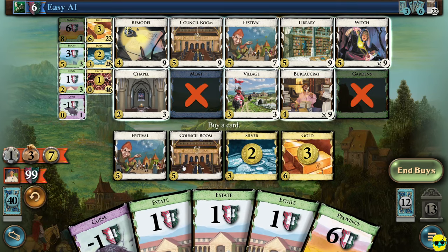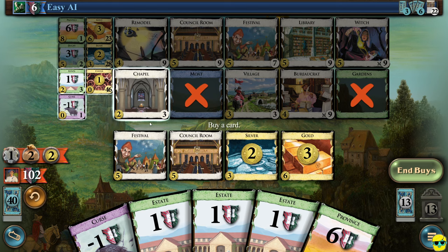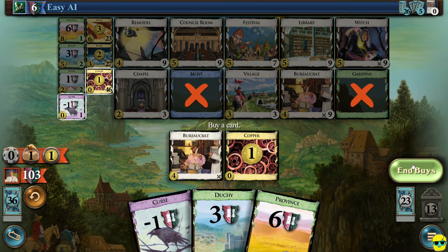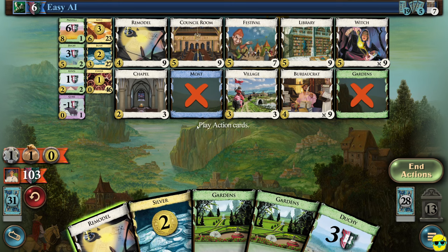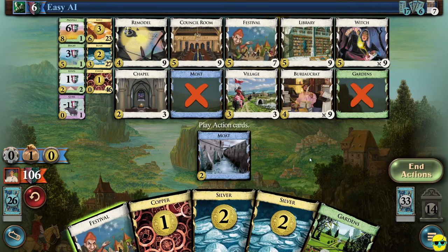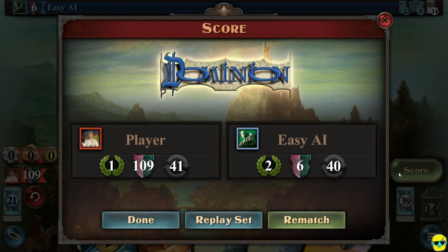I'm going to remodel my silver into a duchy and end. Play a festival, play treasures — we've got seven. If we buy this, it will end the game. We'll end and it's over. Three piles are empty — the game is over. They got up to six victory points. We got to 109, even with all of those curses — we won easily. That's our first game of Dominion. That explains the rules, the basic concepts, some strategies, tips and tricks, and the flow of the game.